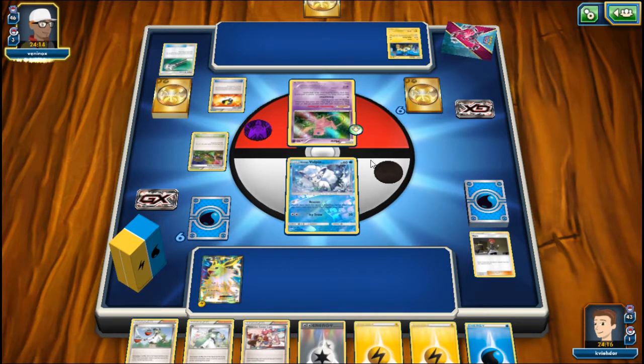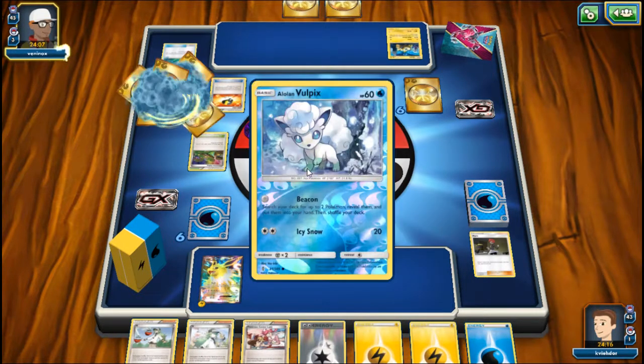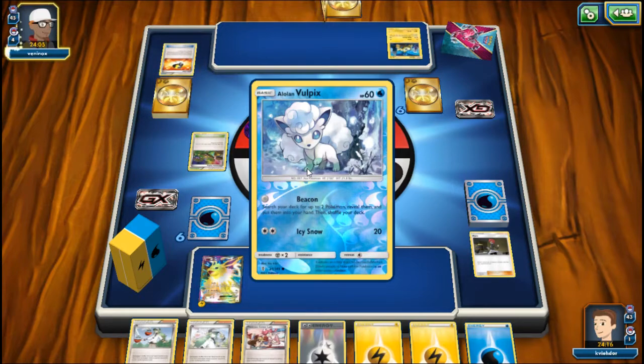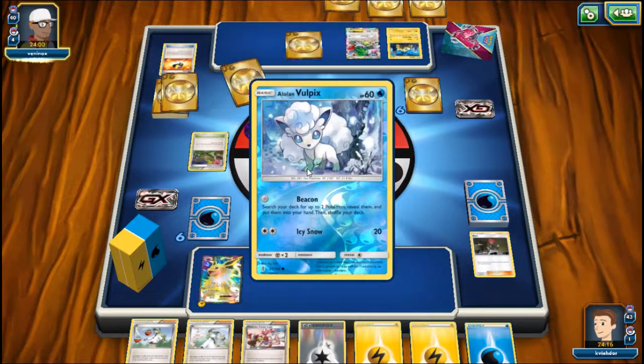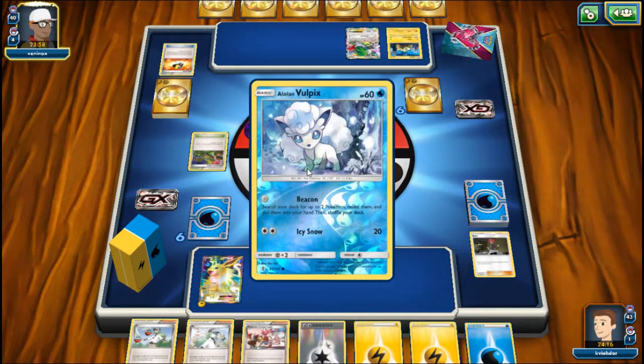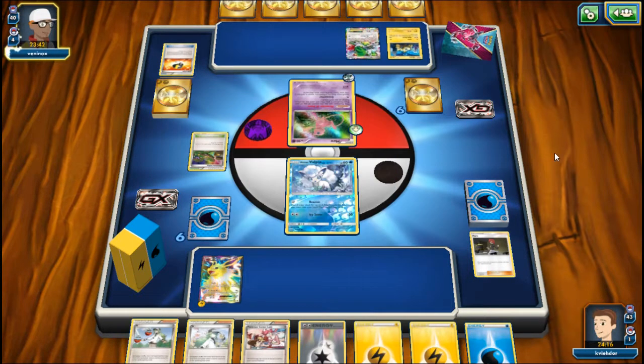You will have a harder time beating the Vespiquen variants, but you still have a lot better odds of winning because they won't always draw the cards they need. I also combined this deck with Glaceon - the Glaceon card that prevents damage from Evolution Pokémon - and this Vulpix has the Ninetales that prevents all damage from EX and GX Pokémon.